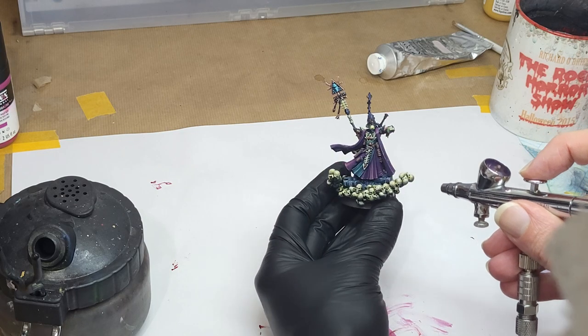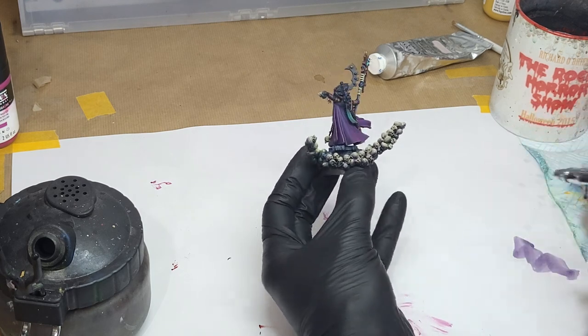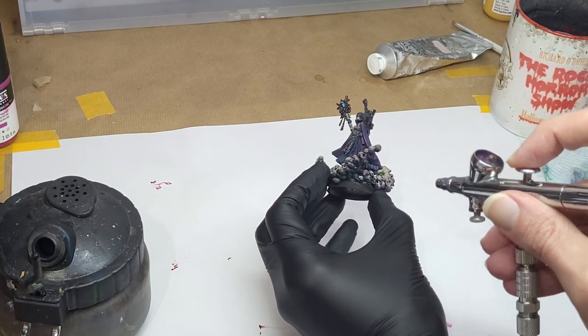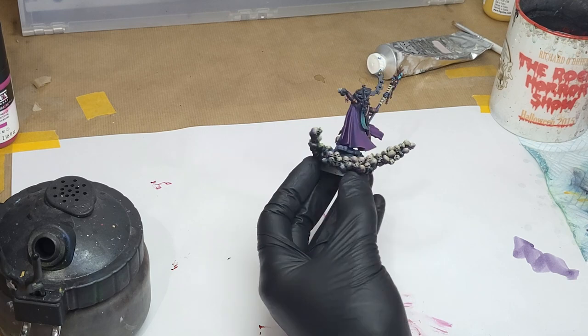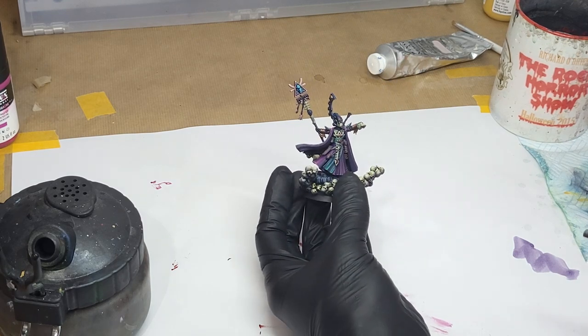Step 1, get rid of some of the light. This lighting stage isn't just about adding big bold colours, it's about sculpting out the whole mini, and filtering over this very transparent, muted grey ink will boost up shadows on this side.